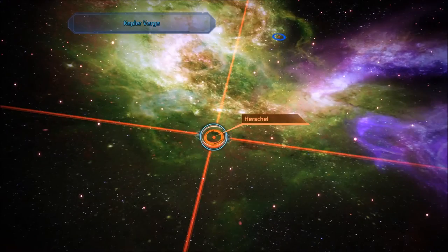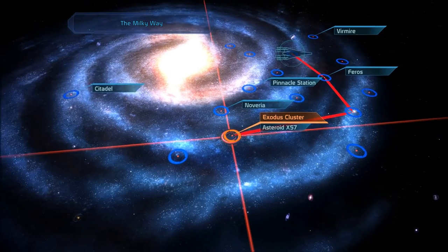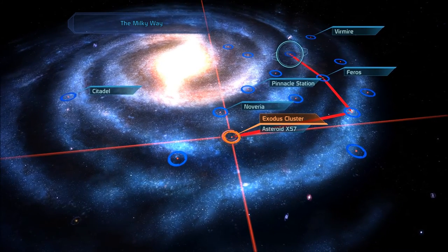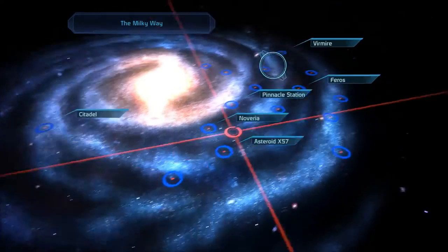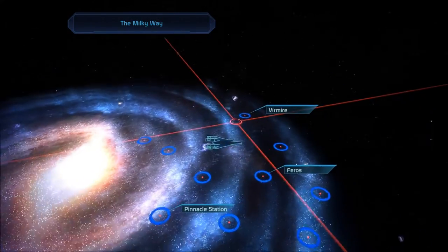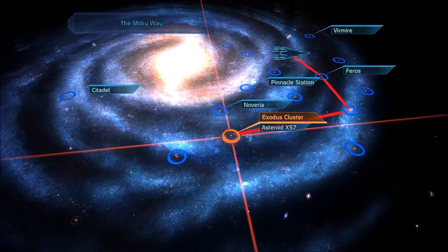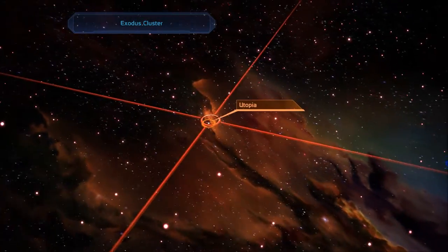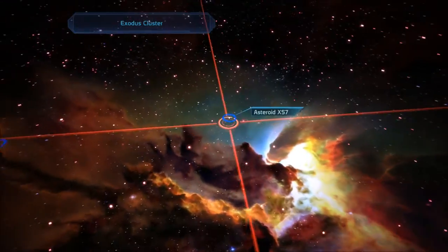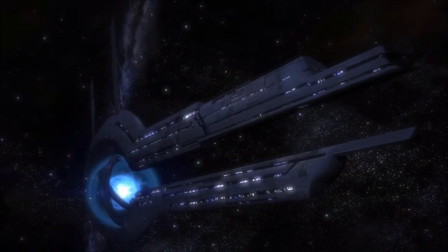Zooming out on the galaxy map. Here's asteroid X-57 where Bring Down the Sky takes place, and here's Pinnacle Station — very easy to see. A few of you said I should do these before I go to Virmire, so I'm going to do so. We're heading to asteroid X-57. It's in the Asgard system. I'm so excited!